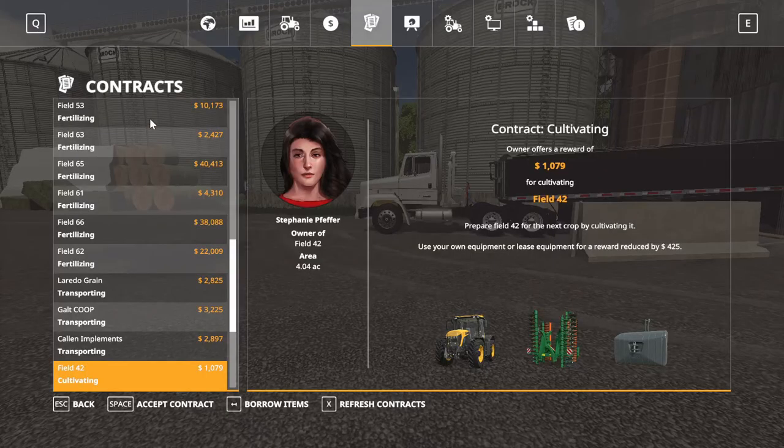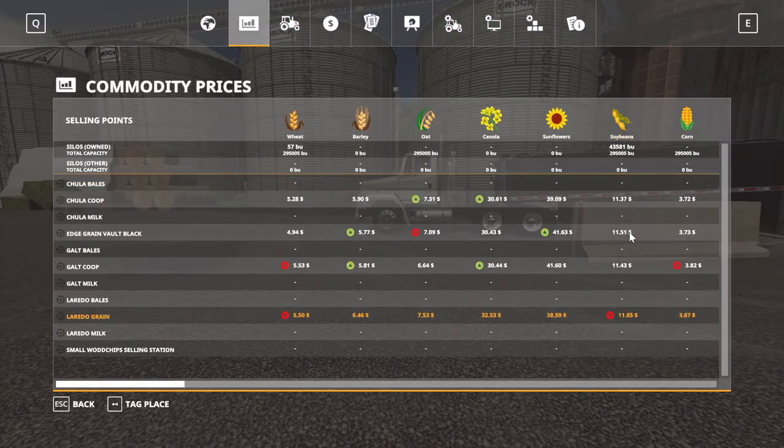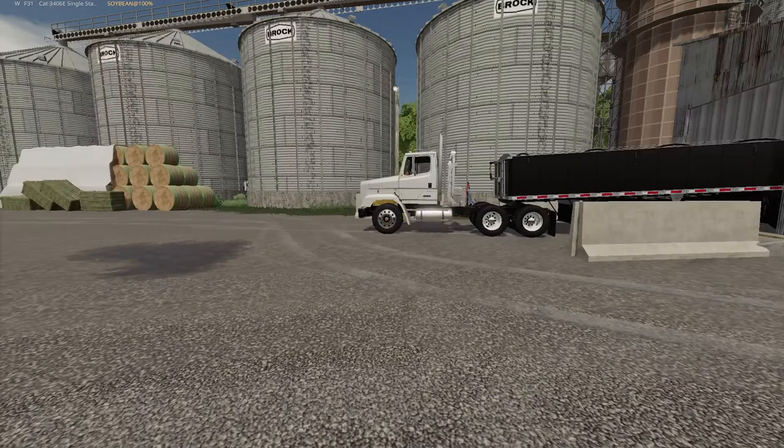I'm gonna go in here and show you this part. Our soybeans here, folks, was at $12. By the time I caught it, I saw it at 12 — it was stationary — and the edge green one was going up. Then I fast forwarded time a little bit more and this one went down, just started going down quick. They're all bottoming out except for this one. So I'm gonna go ahead and sell them while I can. Might not be the fullest price we can get, but we're selling some soybeans today, folks.